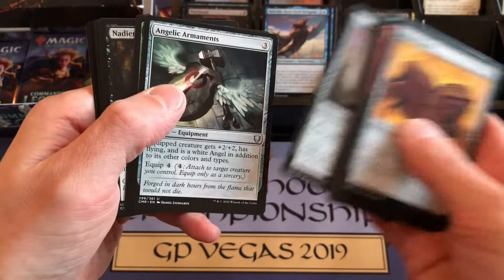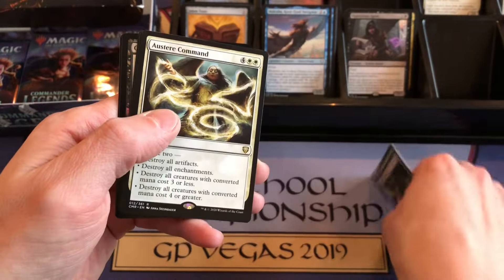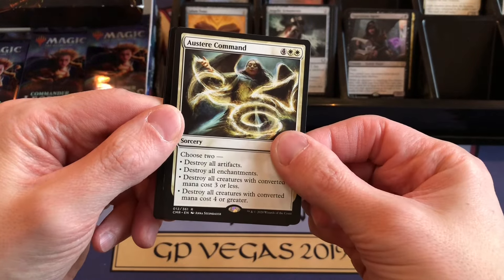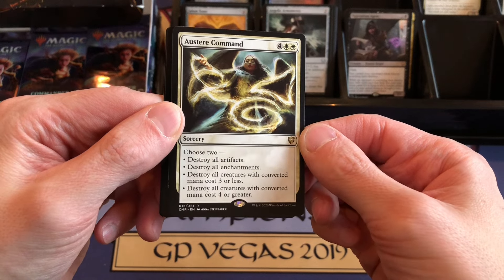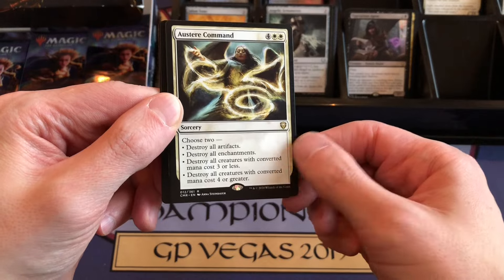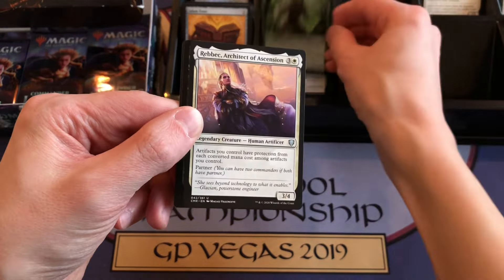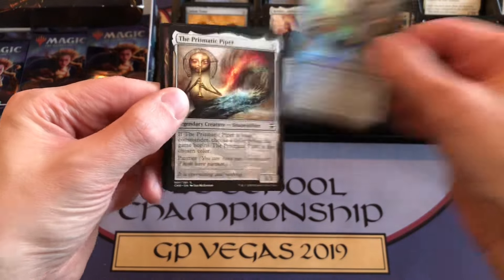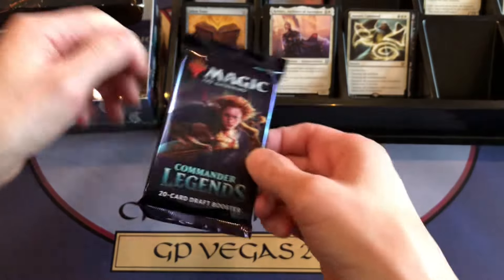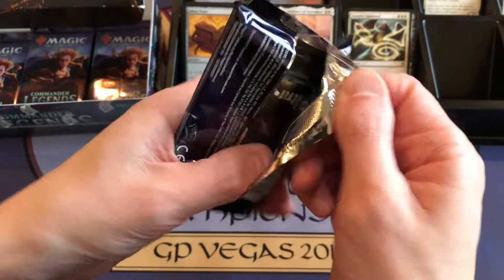Prophetic Prism. Angelic Armaments is the first uncommon. Armorcraft Judge, Knottier's Knight Blade, Austere Command — not in the top ten — four colorless, two white. Choose two: destroy all artifacts, destroy all enchantments, destroy all creatures with converted mana cost 3 or less, or destroy all creatures with converted mana cost 4 or greater. Kind of a good card but not super expensive. And Prismatic Piper — the common legendary creature shapeshifter. Interpret the Signs. Make a Stand is okay. Cast Down. Laboratory Drudge — bulk rare. Raise the Alarm, and Prismatic Piper again.